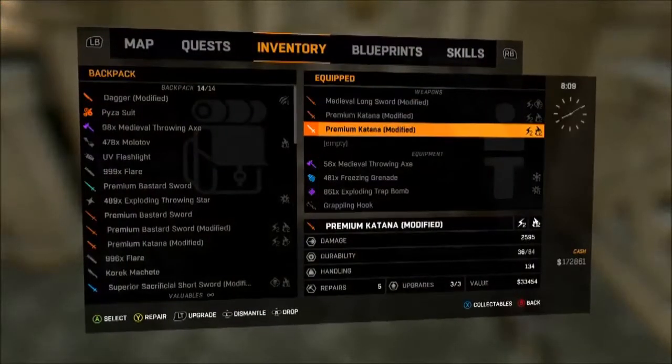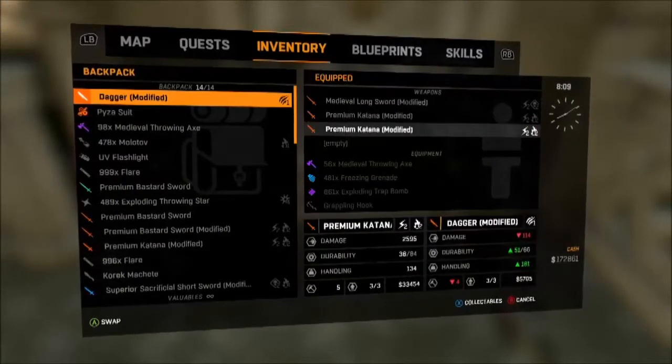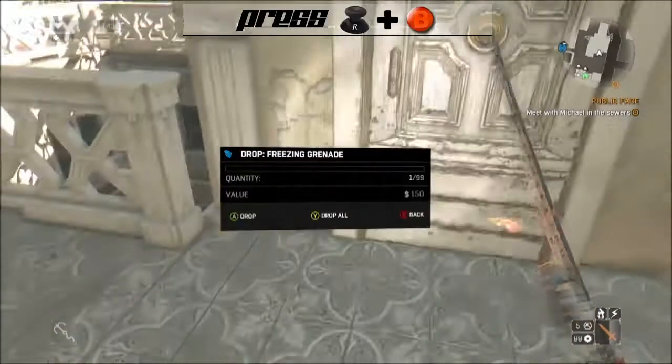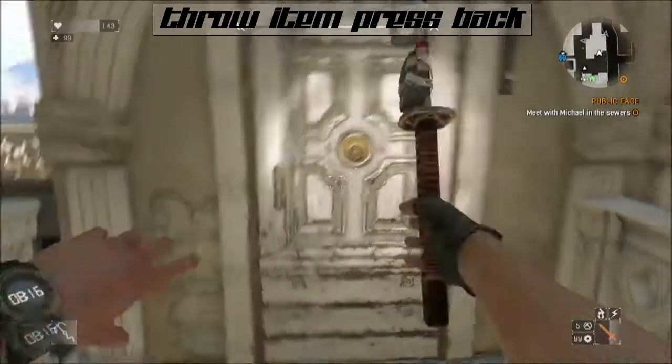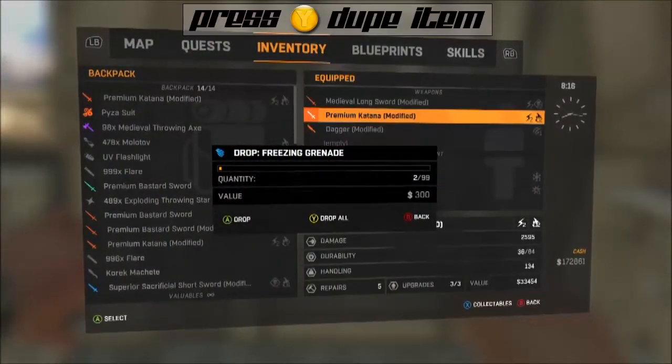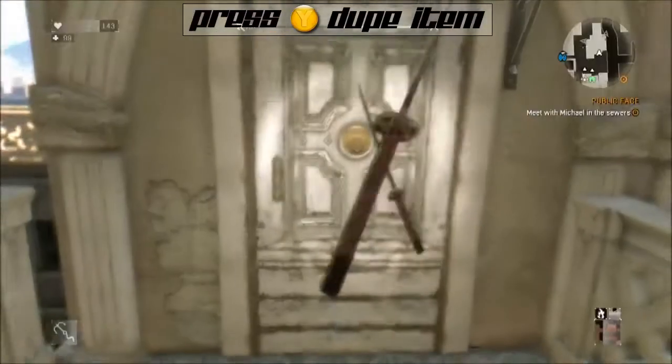You just need to be outside the safe house. As you can see here, we got the two swords. You're going to want to go again and press right stick and B on an item that has a number. Throw your weapon, press back right away, and then go to the item you want to duplicate and press Y, and you will have two of your items.